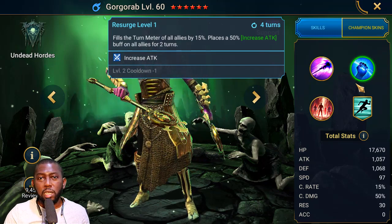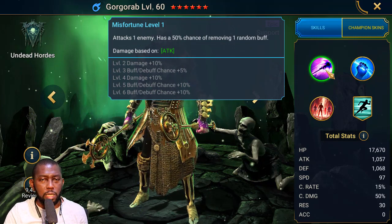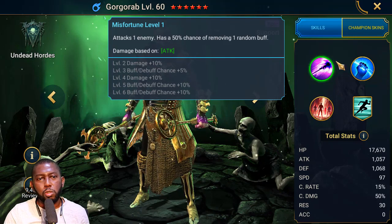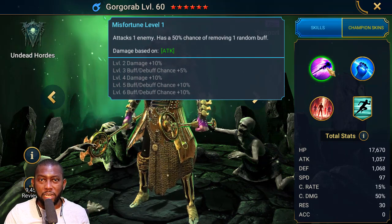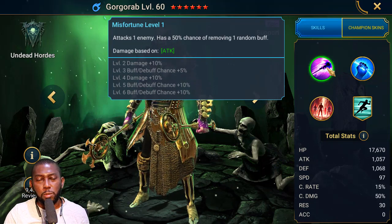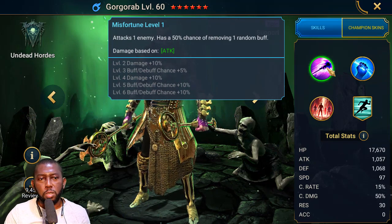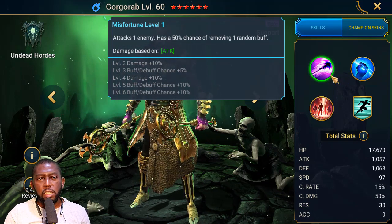The only damage-dealing skill Gorgorab has is his A1, so this champion should not be built with damage. You don't want high crit rate or high crit damage on him — he's in your team only for his A2 and A3 skills. His A1 is the only skill that actually touches the enemy and it only hits one target. For support, revive, or healer champions you want enough HP and defense to survive, and of course speed is the most important stat.